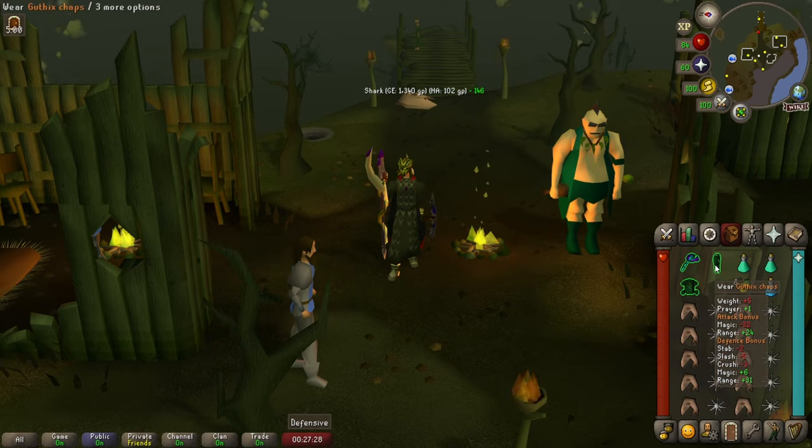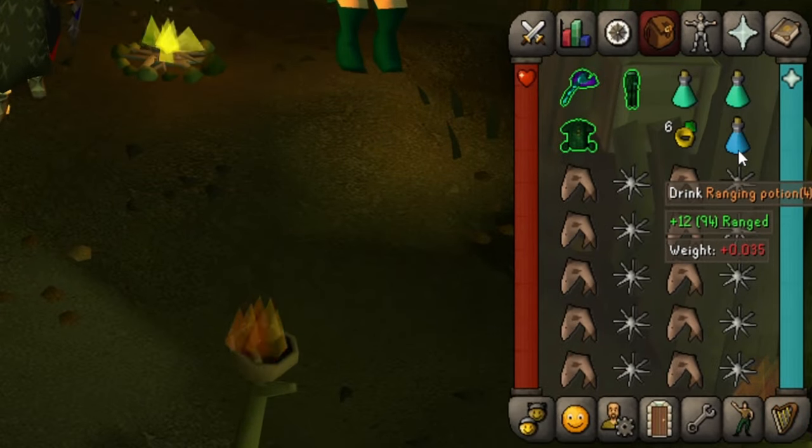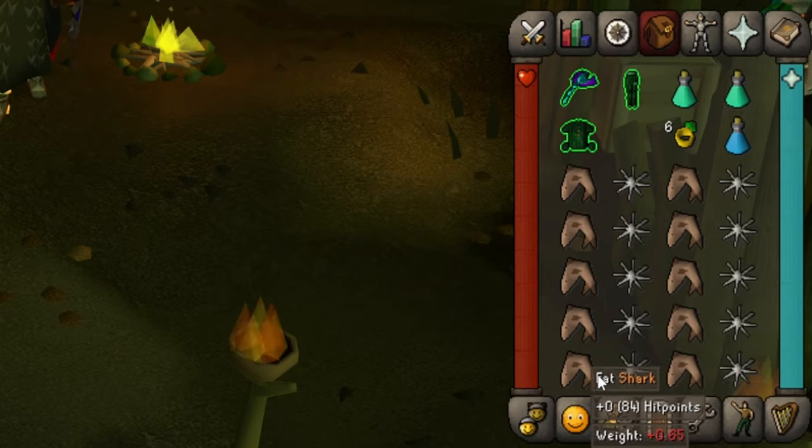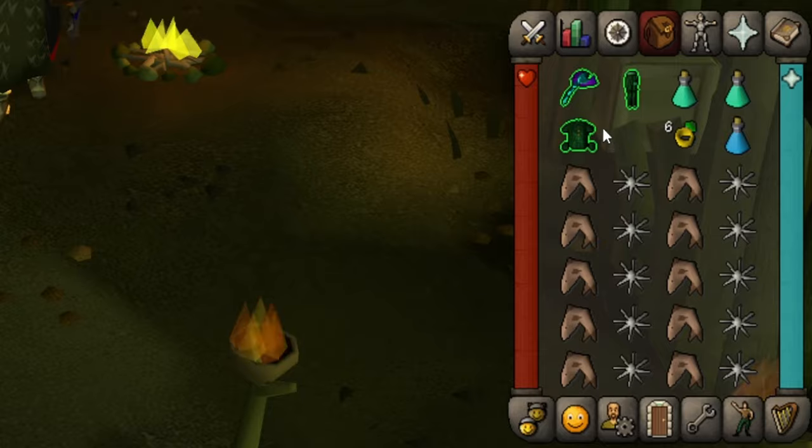As far as the inventory goes, I was bringing two prayer restores, one ranging pot, a ring of dueling for fast access to Haul pools, and some combo food. Since the toxic blowpipe is a two-handed weapon, you want to leave one empty slot just so you can switch gear easily — this is what I mean.